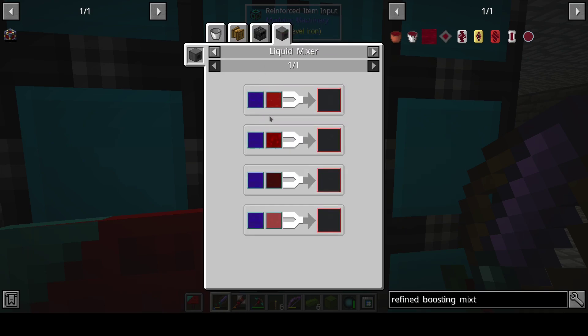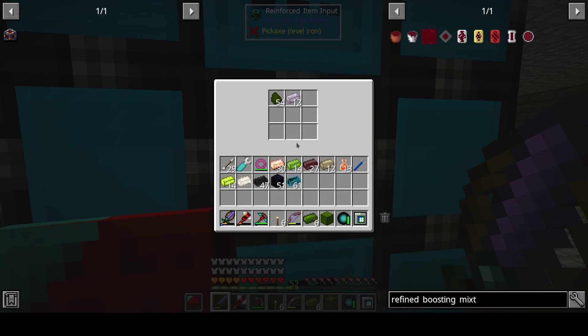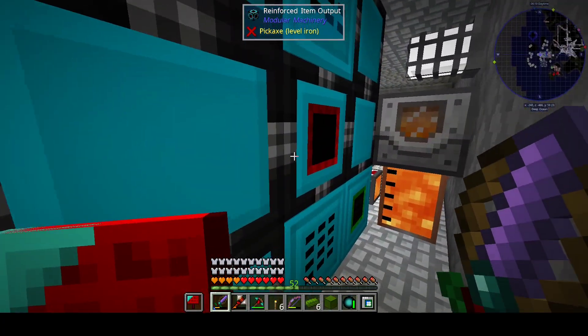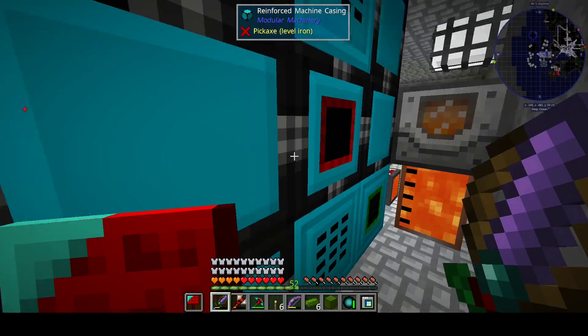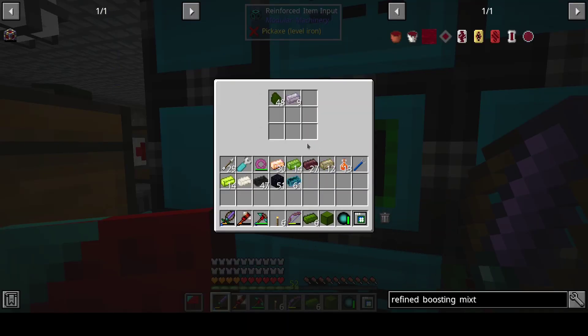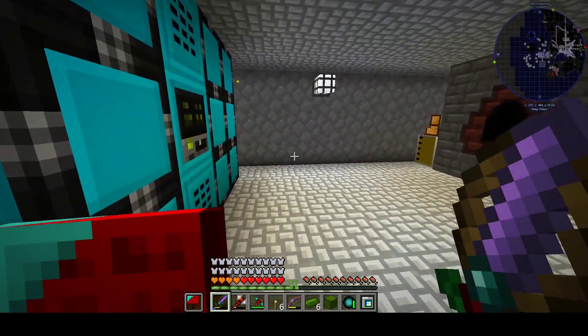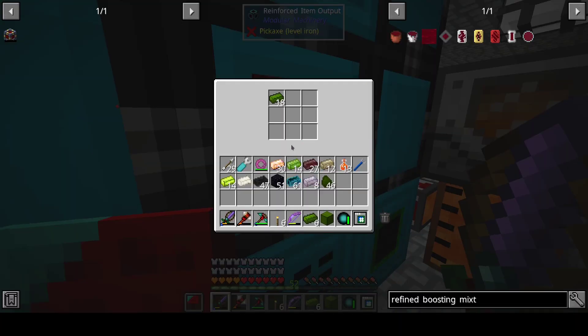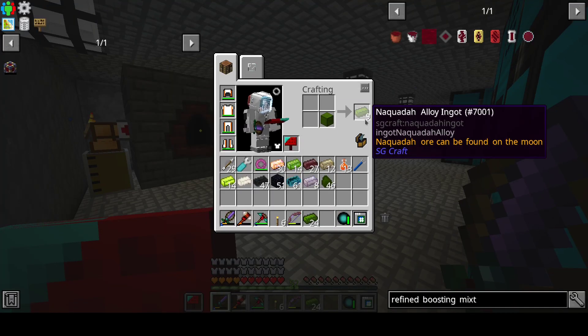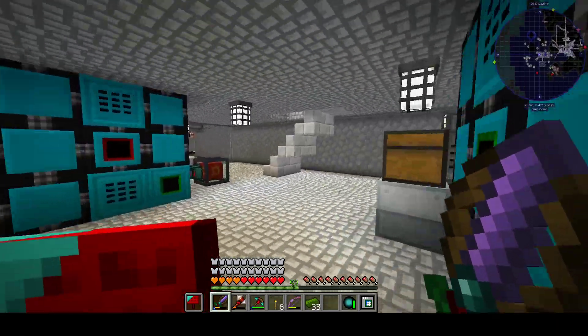Yeah, Dark Magic. And some kind of blood. Alright. Let's do this. I want to keep some Uru — maybe I need it for something. And this, by the way. Nice.